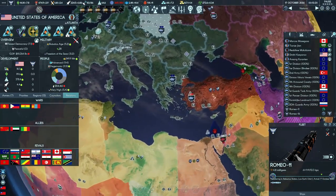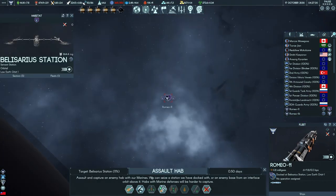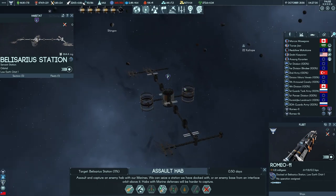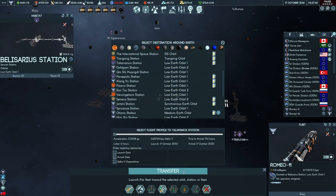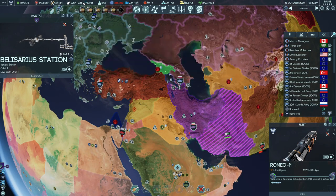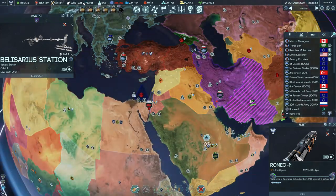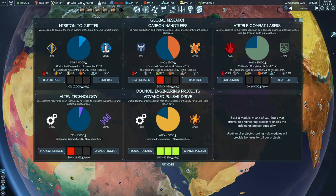West Germany gains a claim. We want to consider potentially going for the European Ascendancy project. The pulsar drive is nearly done. Romeo 11 is completed — let's transfer. We're going to assault, but that's not a very good chance — only 11% chance to seize. That station is very well defended with marine platoon barracks. Let's try and take over Talamanca, which probably has fewer defenses. United Turkistan gains claims on different states. That purge is not going to happen. Skunk Works provides engineer project income but is pretty expensive.